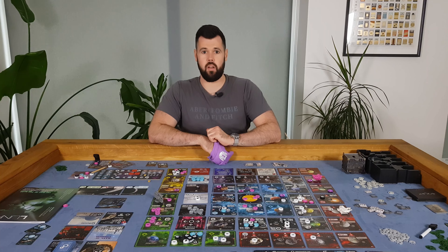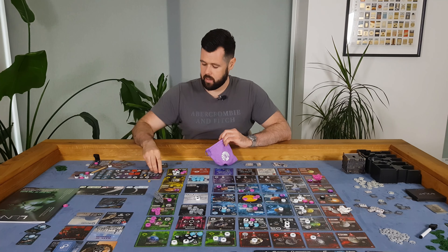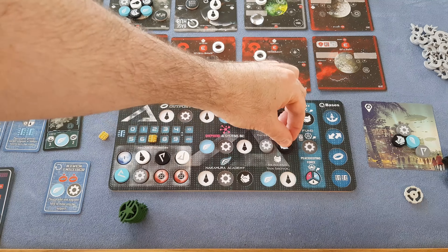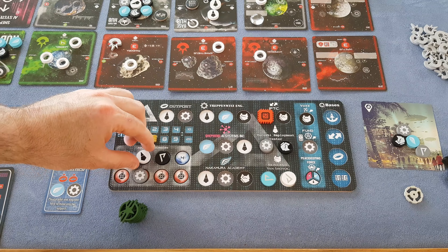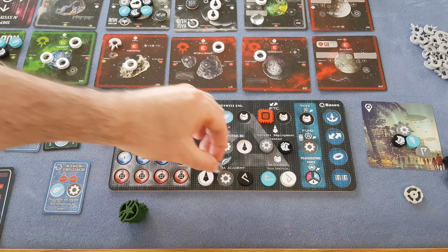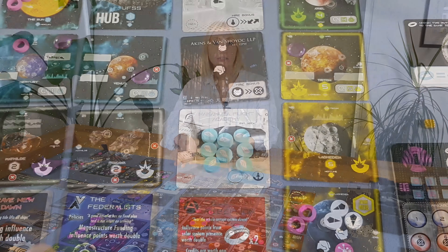You'll start a round of Solar 175 by drawing as many workers from your bag as you're allowed, placing them, and then you will assign them to action spots. Each action will require one, two or three workers depending on the action. Once you're happy with how you've assigned your workers you can then take the actions which will occur in turn order, and to take an action you'll remove your workers from the space and take that action. Many of the actions will allow you to recruit new workers, which will allow you to build up your bag.